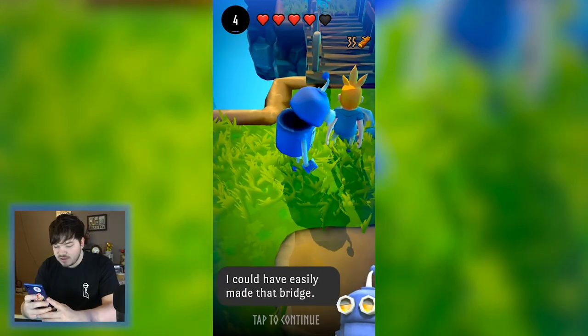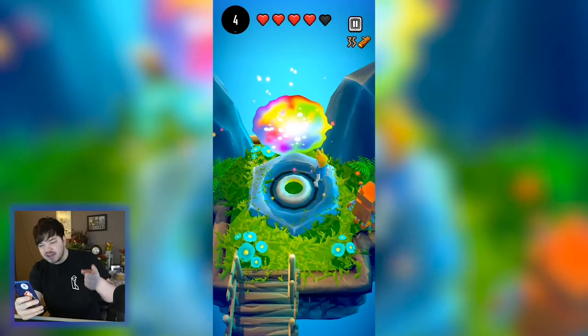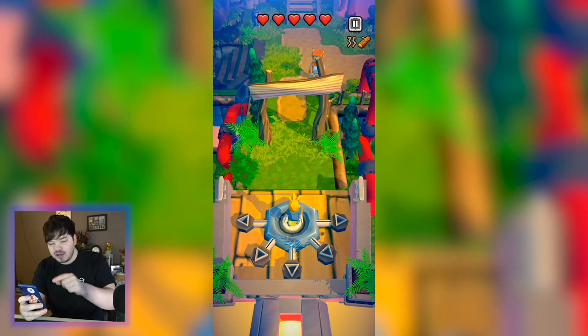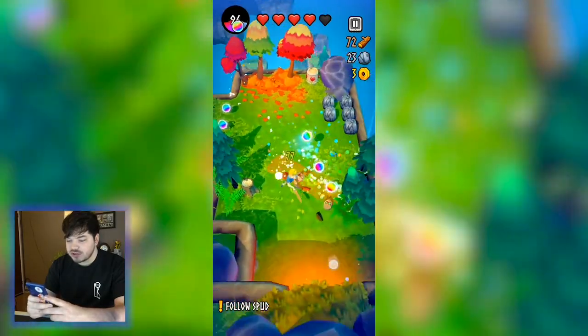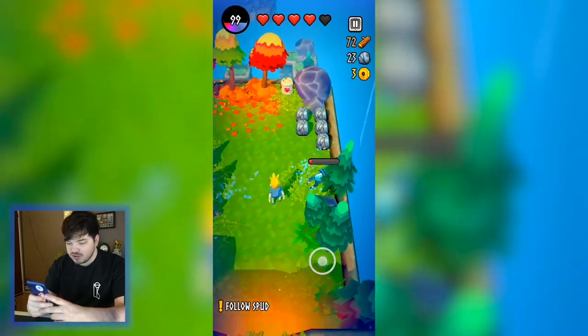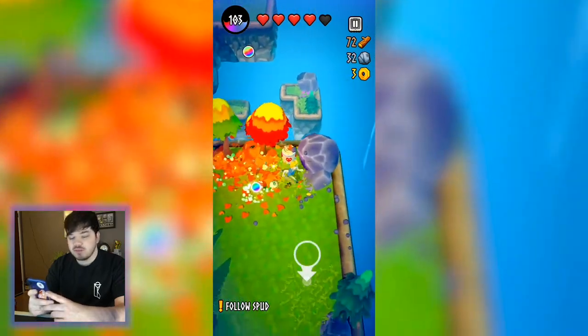There we go, we did it! I could have easily made that bridge. Let's jump back into the colorful portal. So this is the main core — we need to collect all of the color shards. One, two, three, four, five different color shards. Oh, that was close, I just dodged him! Oh, you can charge a shield — you have to hold the attack button down.